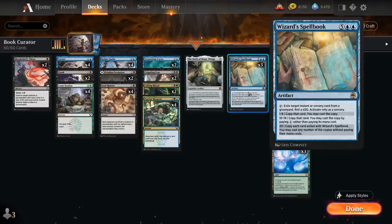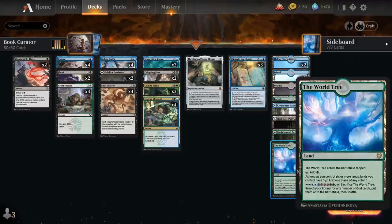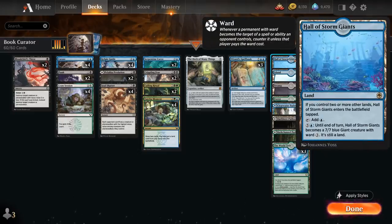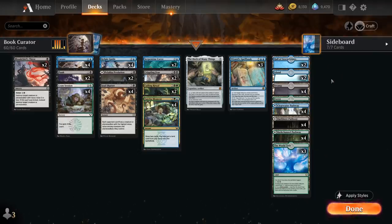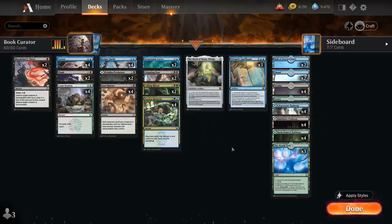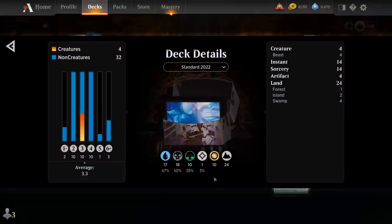Then we've got three copies of Wizard's Spellbook. The mana base consists of three copies of the World Tree, two copies of Hall of Storm Giants — a creature land that becomes a 7/7 Giant with Ward 3 — two basic islands, four basic swamps, one basic forest, and all 12 pathways in the Sultai colors. So that's our deck — now let's jump into some games and see how it does.